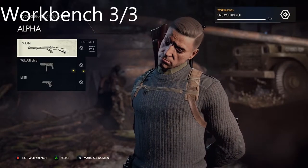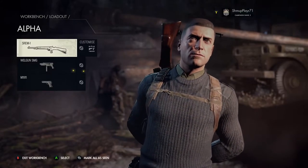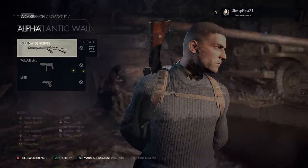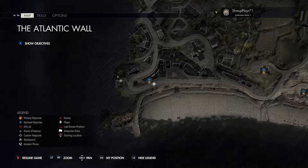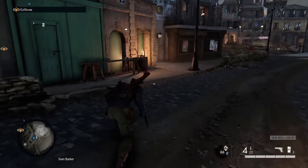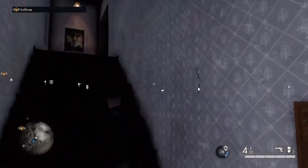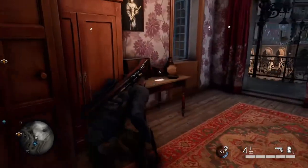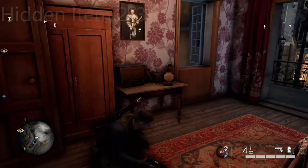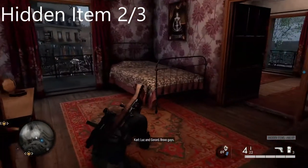As soon as you've got this workbench, work your way down the street. Just here on the map, slightly right from that last workbench, you work your way down the road and there's a little building on your left. Up the stairs there's a nice little painting, and in this little room you've got another hidden item - your second one of three. It's a photo: 'Brave guys, happier times apparently.'